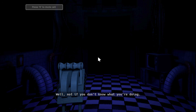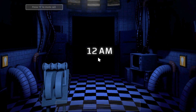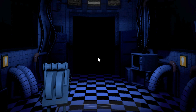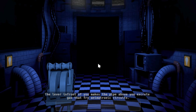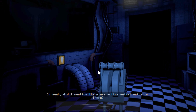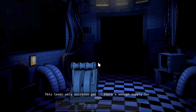Well, not if you don't know what you're doing. So let me explain the machines and the gizmos. The lever in front of you makes the pipe above you excrete gas that fries animatronic circuits. Did I mention there are active animatronics in there? Well, now you know.